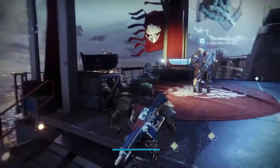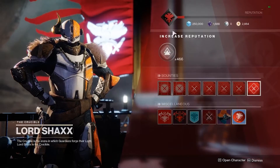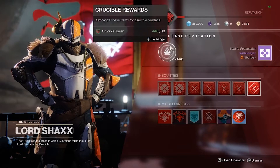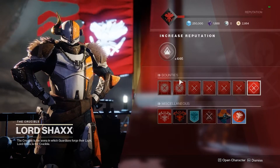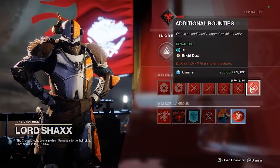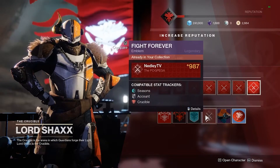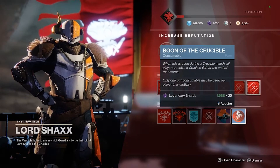Next we're going to look at Lord Shaxx, your Crucible vendor. He works in much the same way as the Gunsmith — his reputation bar at the top can be filled up to earn an engram around your light level, dropping Crucible weapons and armor. He has two weeklies and a bunch of dailies as bounties, plus quest logs below that can give you emblems, shaders, or Ghost shells. You can also buy Crucible boons, which give everyone in your group a chance for an extra reward at the end of a match.